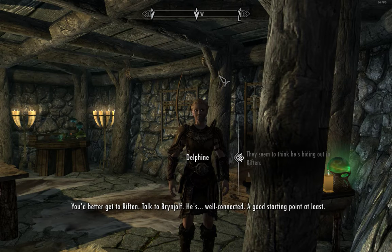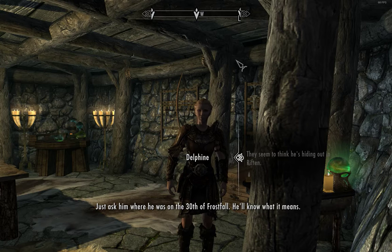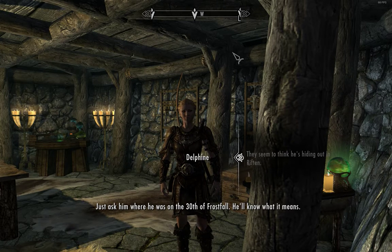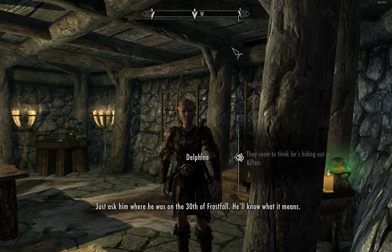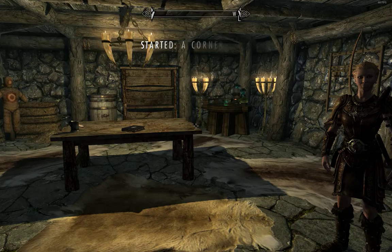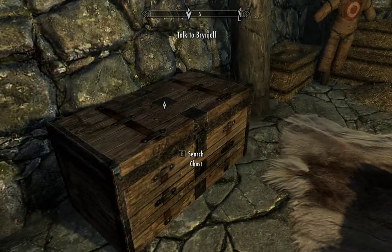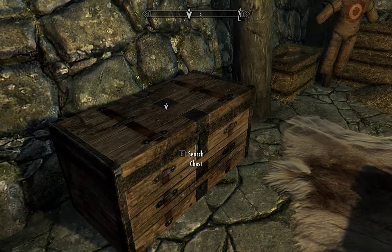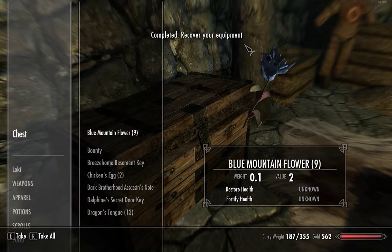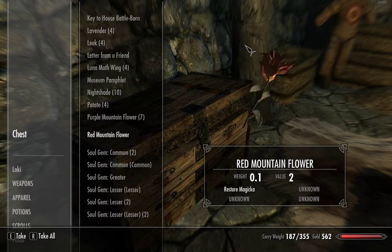A good starting point, at least. And when you find Esbern — if you think I'm paranoid — you may have some trouble getting him to trust you. Just ask him where he was on the 30th of Frostfall. You'll know what it means. So that's the end of Diplomatic Immunity. Hopefully it wasn't too painful. I'd like to thank everyone for watching — please rate, comment, and subscribe. We'll see you guys later. Thank you again. Goodbye.